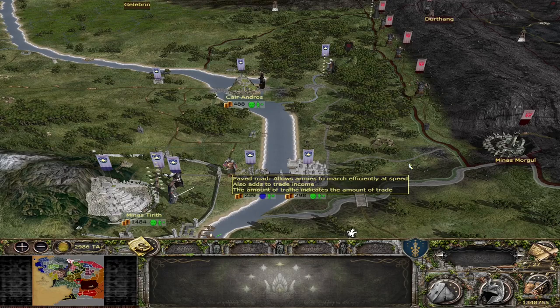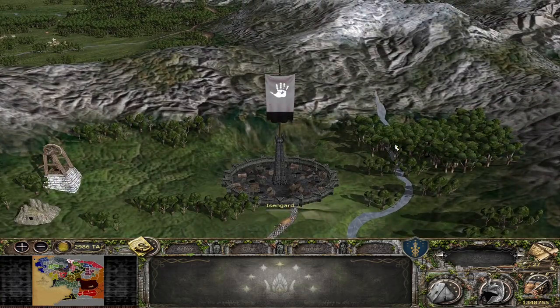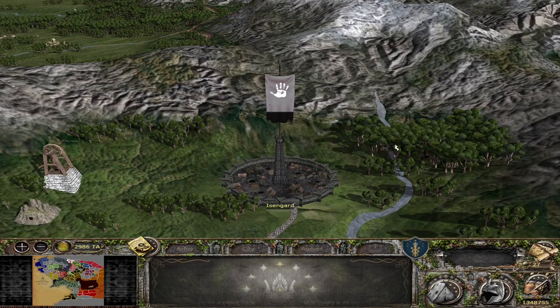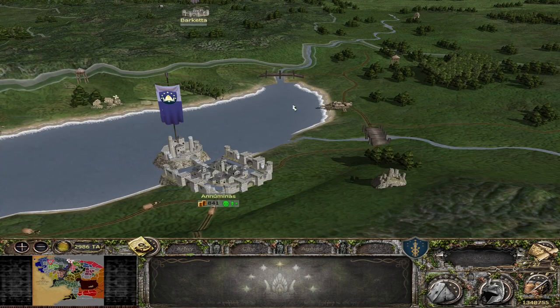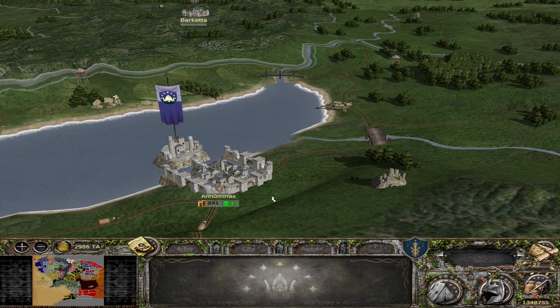There have also been various campaign strategy map model adjustments. Here on screen is the Isengard strategy map model, now looking much more like it does on the battle map — no longer with green space inside it, now completely industrialized. Another change has occurred at Annúminas, where the map model now reflects what you'll actually see when you assault the settlement. The ruined version now matches identically to what you'll see when you load into a battle.